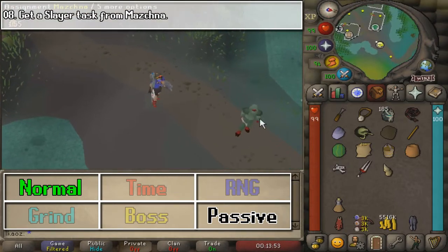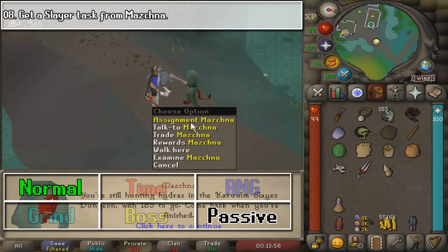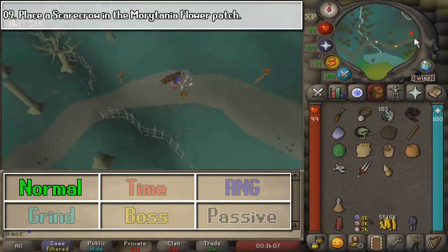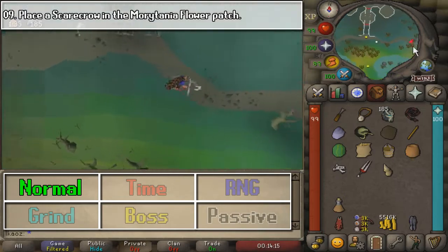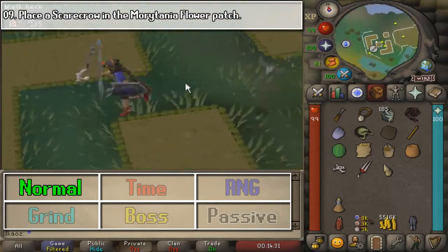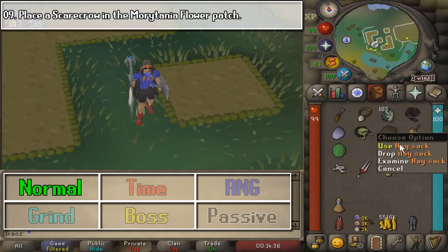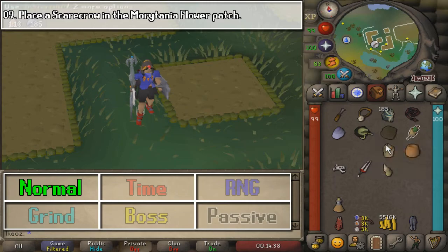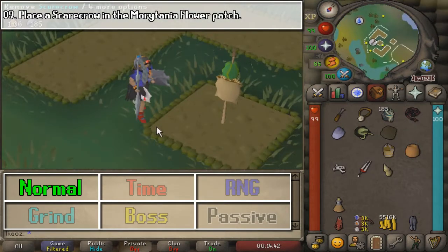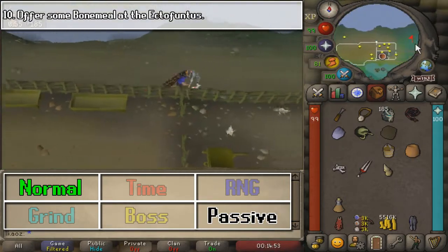Next, we are going to the northeast part of the town and get a Slayer task from Mazchna. Then we run east in order to place a Scarecrow in the Morytania Flower Patch. Use a Hay Sack on a Bronze Spear, then use a Watermelon on the resulting product to make a Scarecrow, and place it in the Flower Patch.